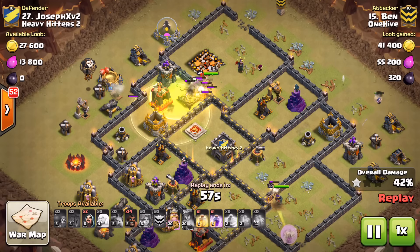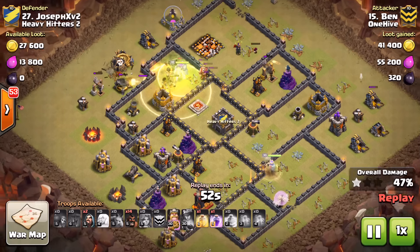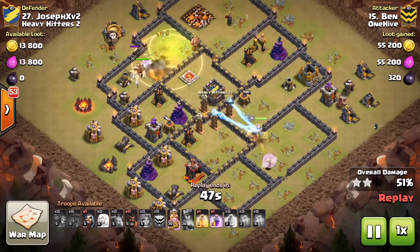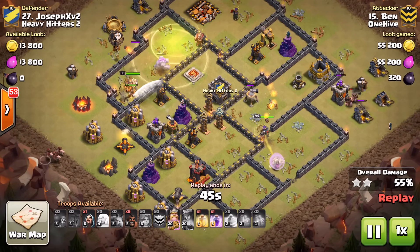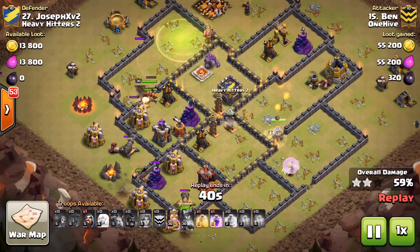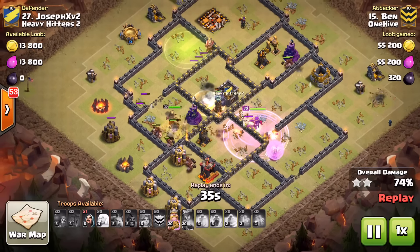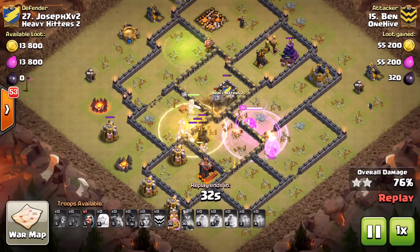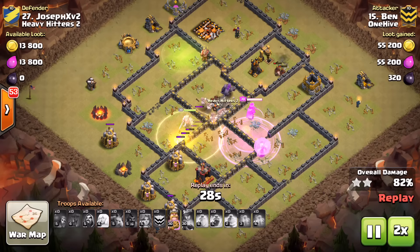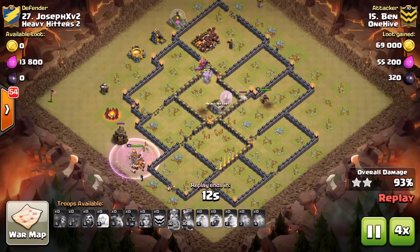Wall breakers go in, valks run right into that top compartment with the king and queen locking onto them quickly to take them down. The jump spell was a little exaggerated but it worked — the core was connected, all good. He drops a heal spell for the valks — nice touch having that one balloon there too. The queen's still working, about to walk into the tesla farm, catching them one at a time — perfect. The golem steps in to distract one. Hogs come in from the bottom, he heals up and gets the valks, hogs, and king all in one heal — that's good spell placement. From there it's just cleanup — really clean, surgical attack by Ben.